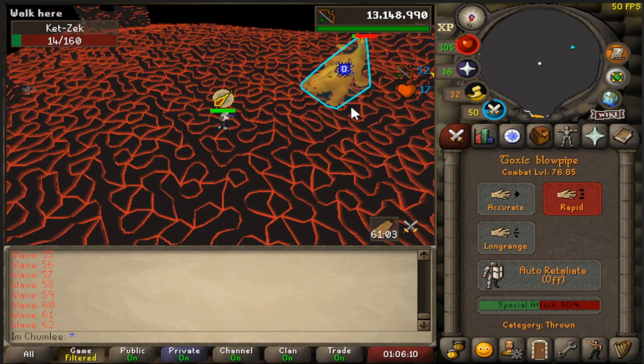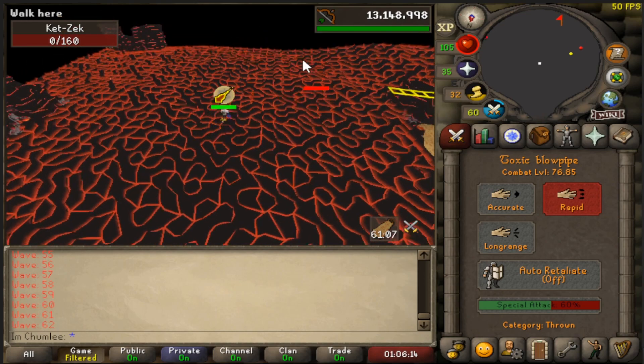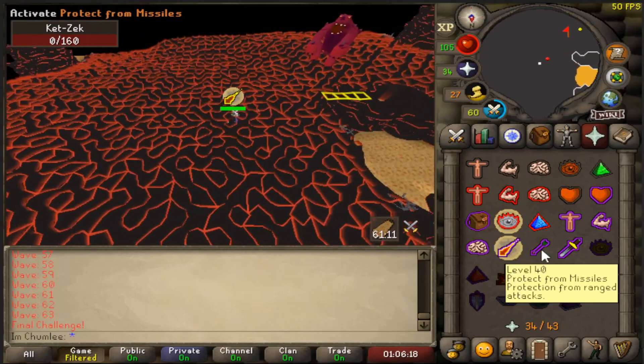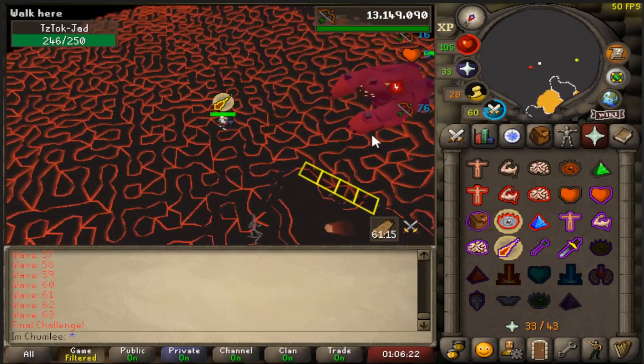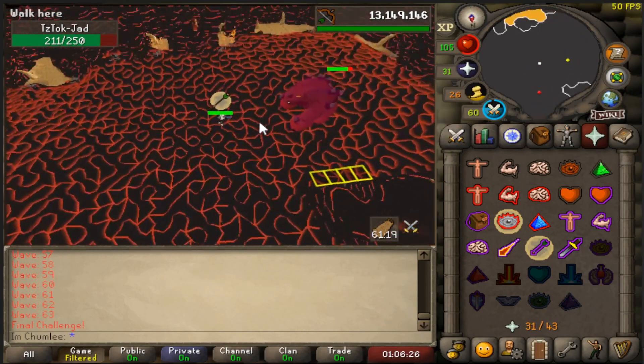What's really cool about the orange one is it shows you exactly where Jad is going to spawn. Now that we're in the big fight with Jad, the key thing to know: when the paws go up, pray mage; when the paws go down, pray range.